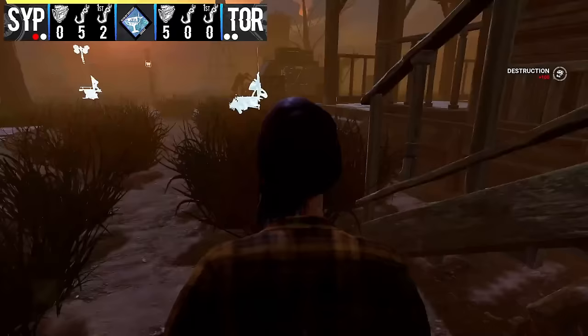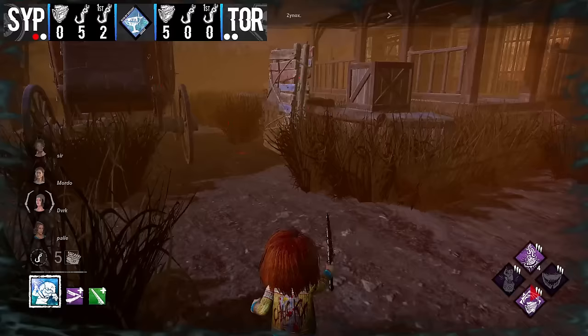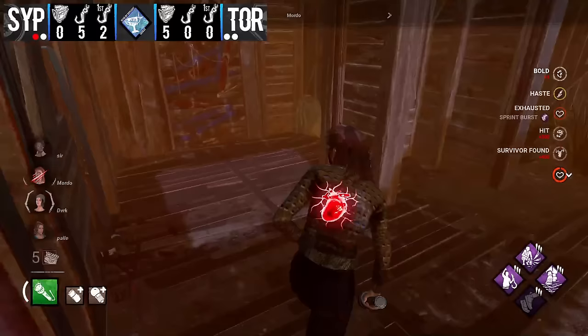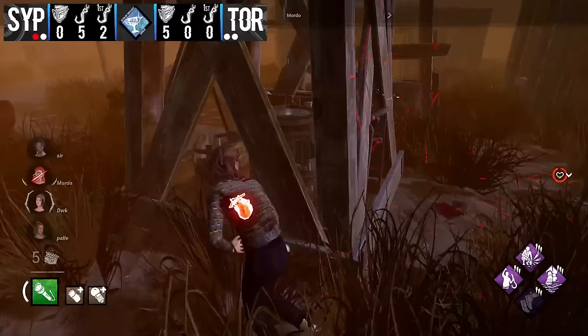Ladies and gentlemen, welcome back to Dead Dog Saloon! Zynox here on the Good Guy trying to bring in the best result he can — six stages I believe is the goal to beat. He's bringing a very interesting build with Agitation, Pop, Pain Res, and Corrupt. He finds an early hit here on Morto over by the water tower. Hopefully this chase lasts a little bit longer than the first game. The pressure is on the survivors to bring a better set this game given how rough the last Chucky game was.